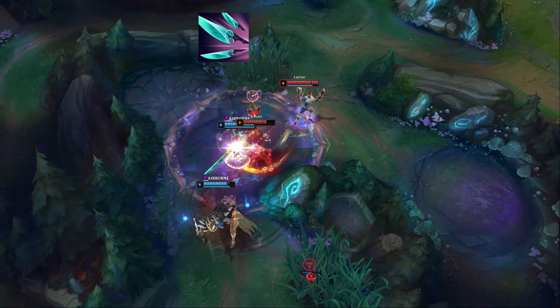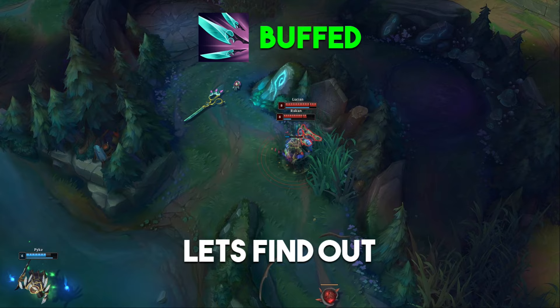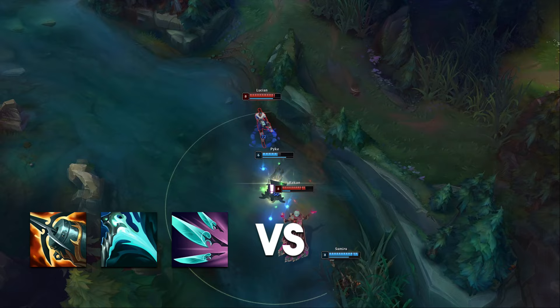With Quickblades buffed for preseason, is it actually better than Infinity Edge on Lucian now? Let's find out. Kraken into Essence Reaver and Quickblades is the new Lucian build, and we'll be comparing its power level to the most popular Galeforce into Fire Cannon and Infinity Edge build.